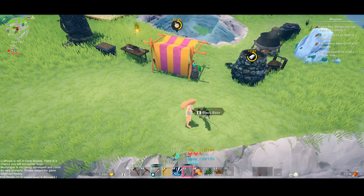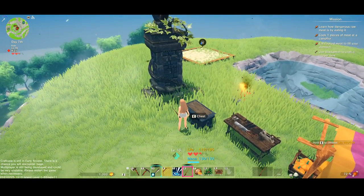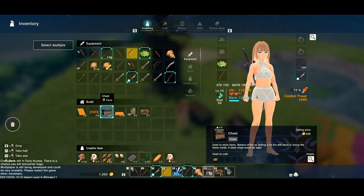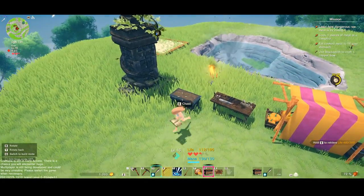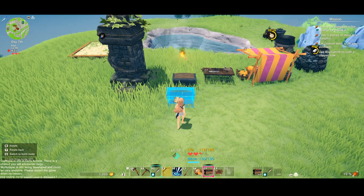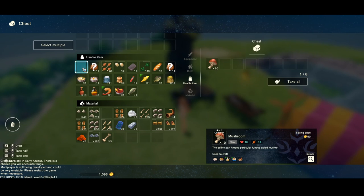There's not enough space to carry this — my first time having to experience a full inventory. But I do have this chest. I'm gonna put the chest here and hopefully I can add to this chest. That would make sense. Let me add to the chest — whatever, I'll just put it behind it. This chest is gonna hold all of my usable items.